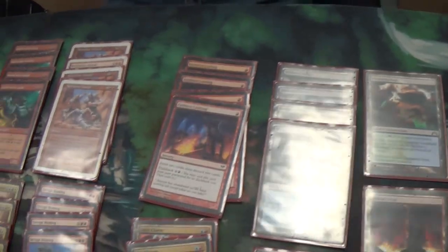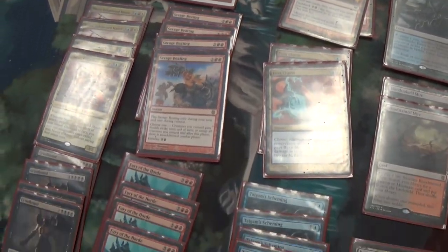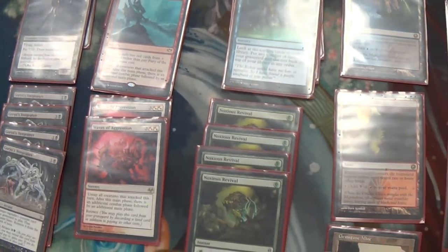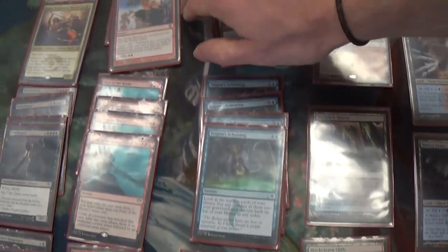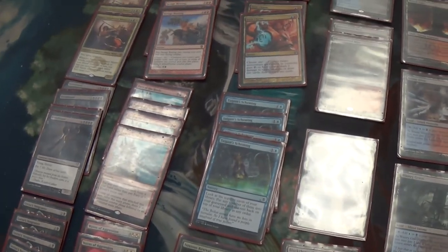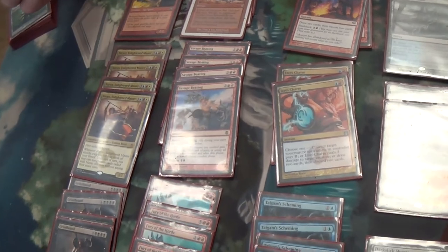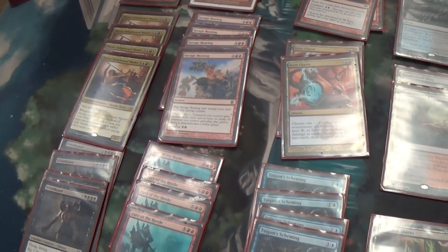The extra combat cards: there's 4 Relentless Assault, 4 Savage Beating, 4 Fury of the Horde, and 2 Waves of Aggression. Why 4 Savage and only 2 Waves? Mainly there's just not enough room, and I think Waves might be slightly cheaper — that's the only reason I picked them, price.